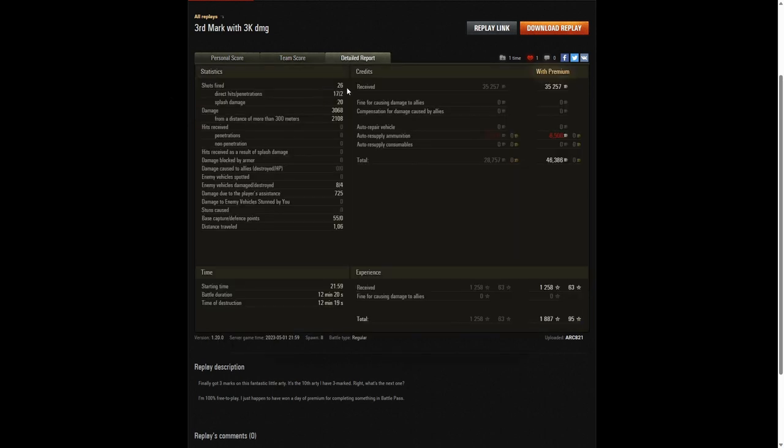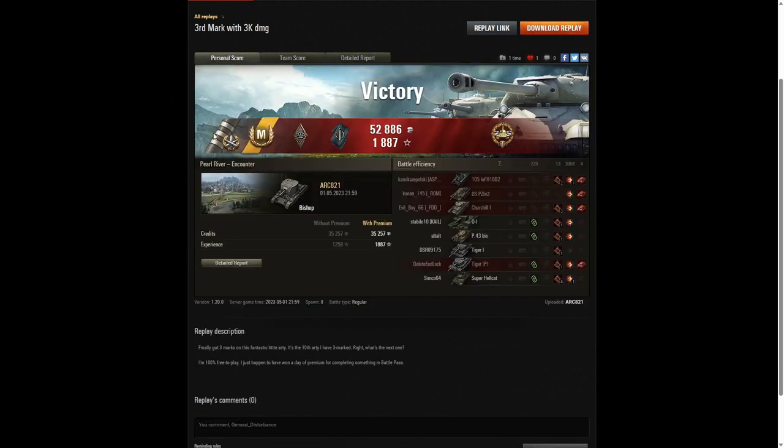ARK fired 26 rounds — the Bishop only has 39 total, so he had 13 left at the end. 17 direct hits, 2 penetrating shots and 20 splash damage for 3,068 hit points, of which 2,108 were at more than 300 metres. Eight enemy vehicles were damaged, four killed, 725 hit points of damage assistance. He earned 46,386 credits on a premium account and took away 1,887 experience points.